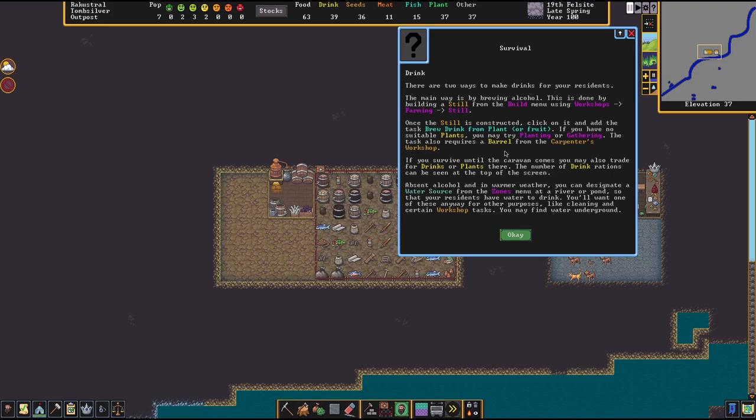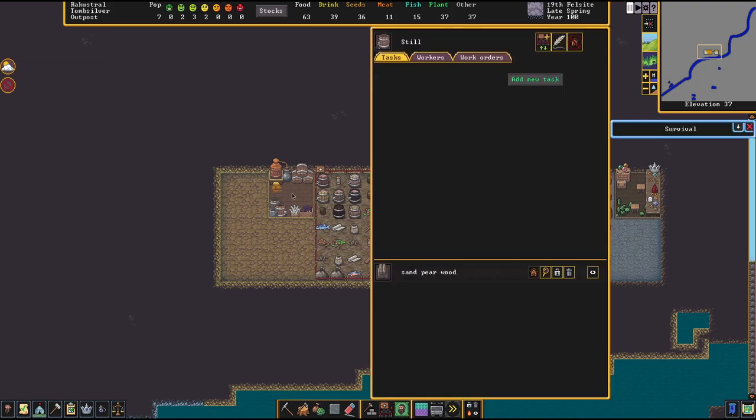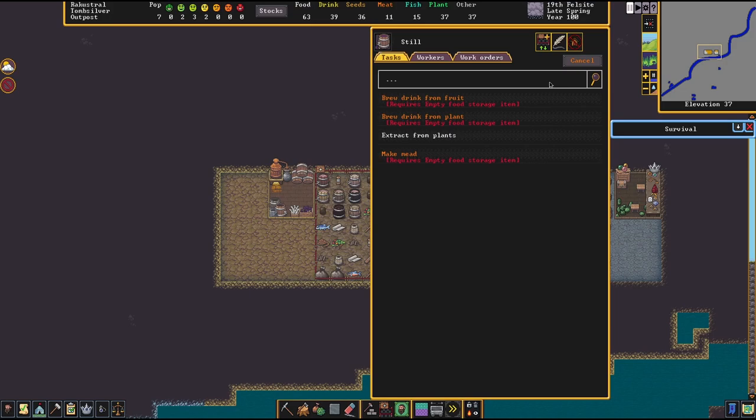Once the still is constructed, click on it and add the task 'brew drink from plant or fruit.' If you have no suitable plants you may try planting or gathering. The task also requires a barrel from the carpenter's workshop. When I click add task on the still, most tasks are locked — both brew drink from fruit and brew drink from plant say 'requires empty food storage item.' An empty food storage item is either a barrel or a large stone pot, both suitable to store liquids.